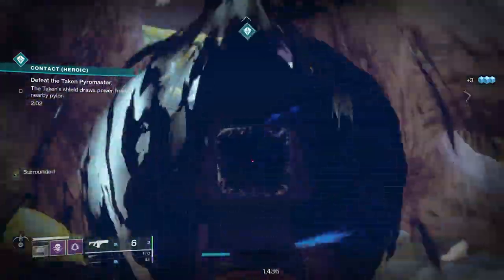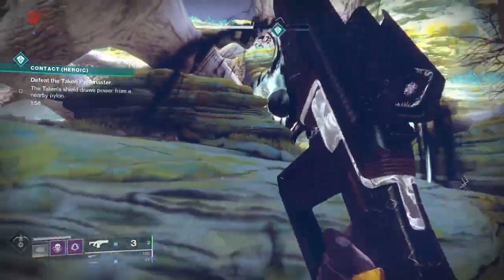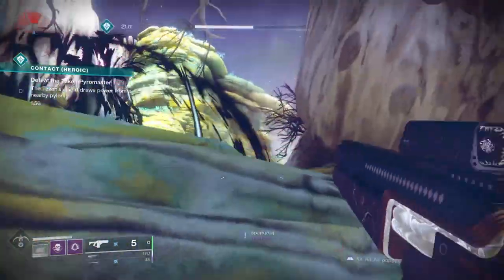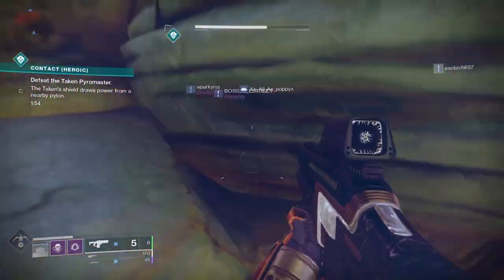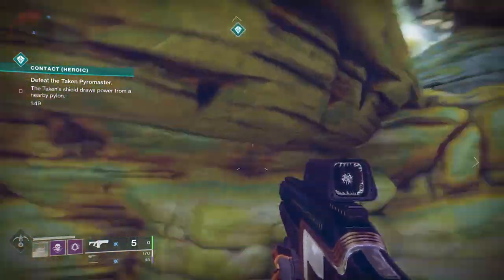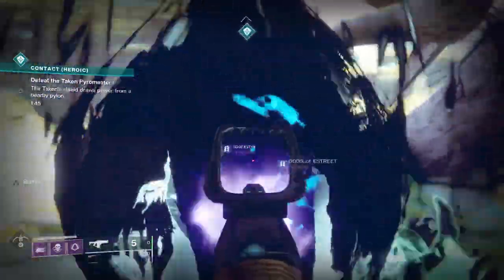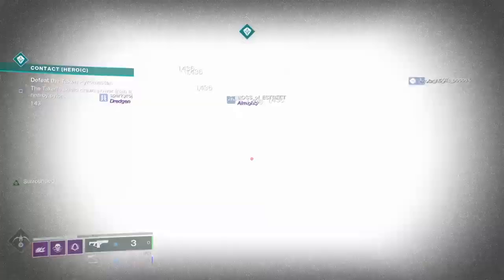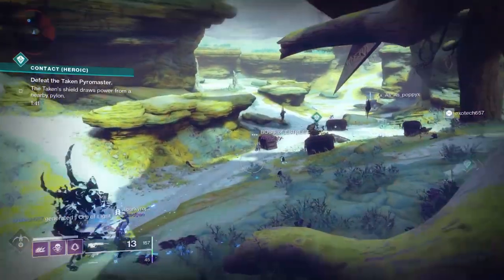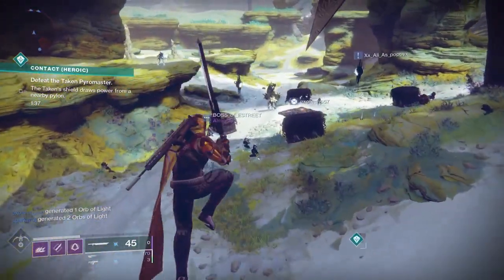There is a catch in the heroic version: blights will appear, similar to the blighted public events you see on many planets. You have to go in and shoot the middle to knock them out. While those blights are up, they will shield the boss and prevent you from dealing damage to it. It's very similar to Gambit Prime, where there are phases when you can damage the boss and phases when you can't. In this case it's triggered by the blights, so make sure you take them down.